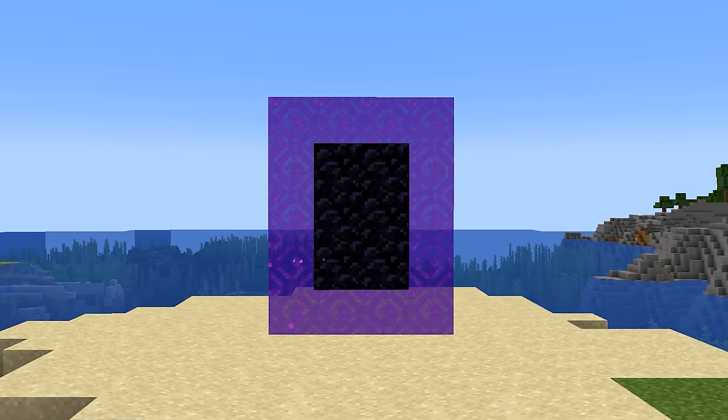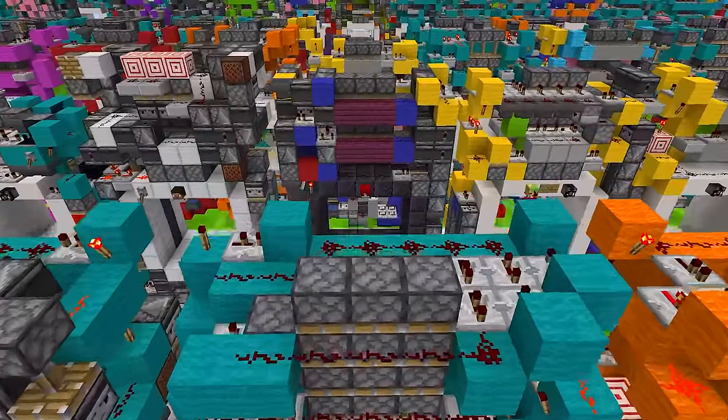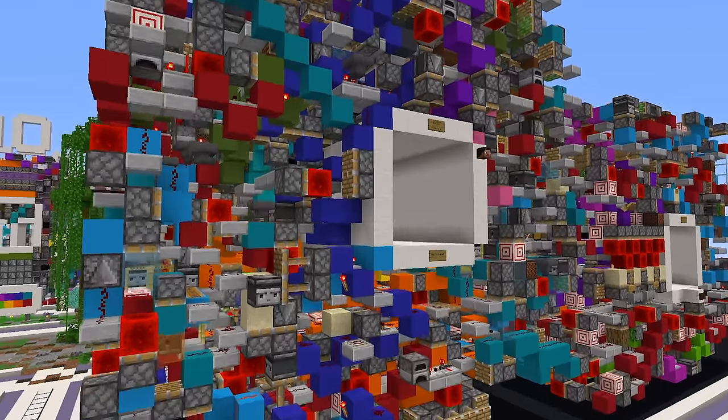The only thing that would make that portal cooler is if it teleported you to this piston door world, which includes every possible piston door in the game, including ones that hold the world record for the fastest to close and the most complex doors in the game.